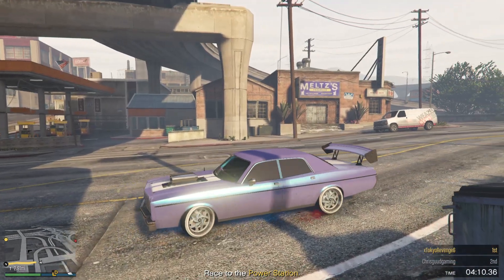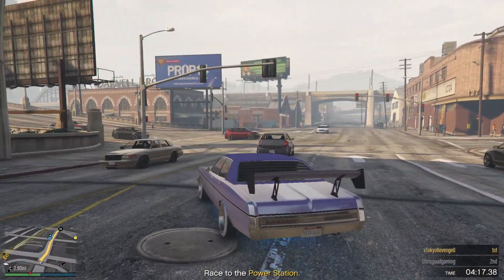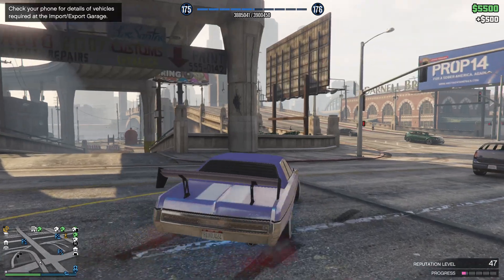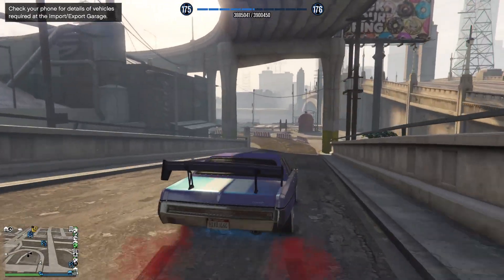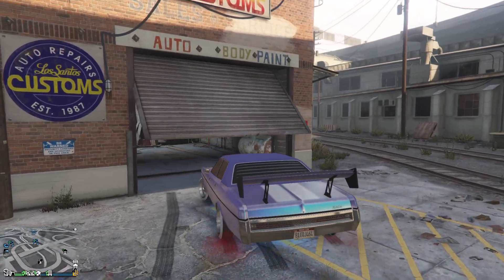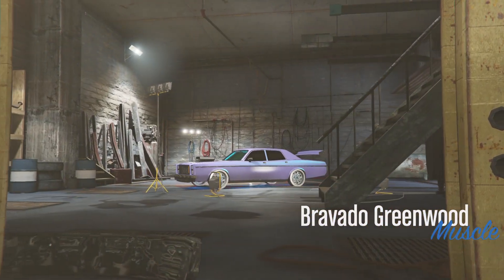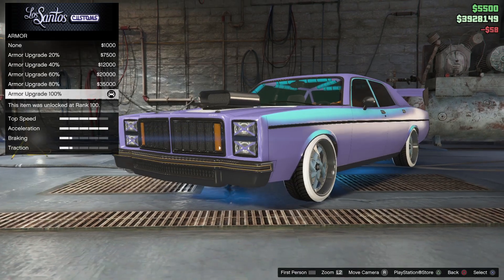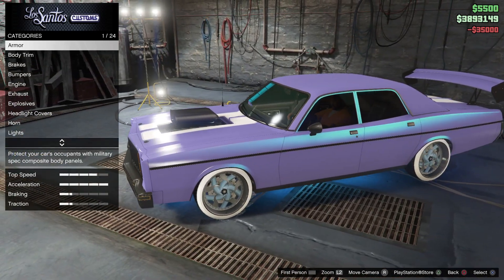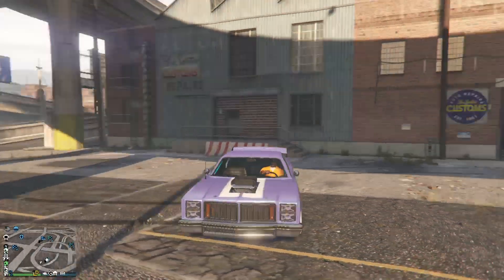As you can see, the Benny's are on my whip! Now have your friend finish the race. Once your friend finishes the race, go back to the paint shop and just change anything on the car — that'll save it. Change the armor or anything. And that's it!